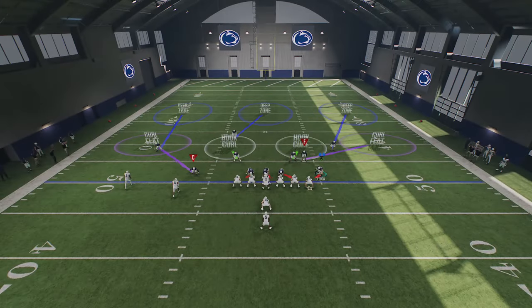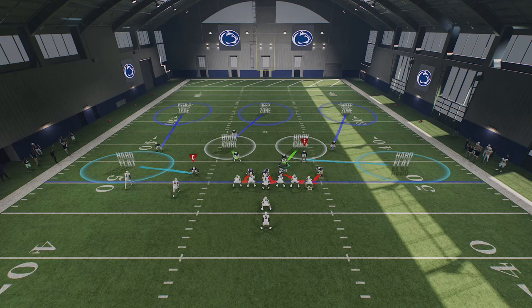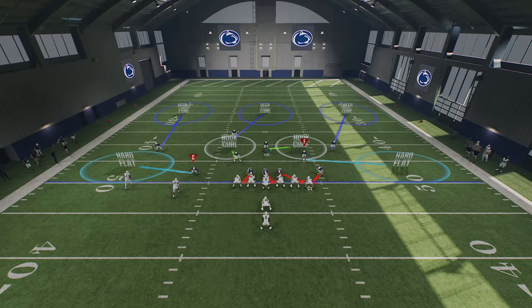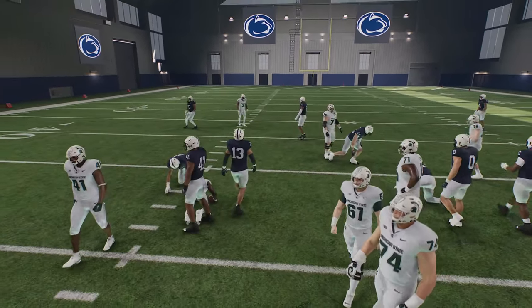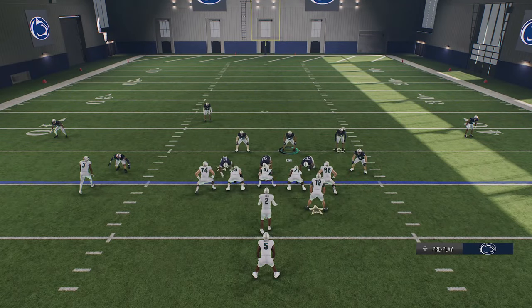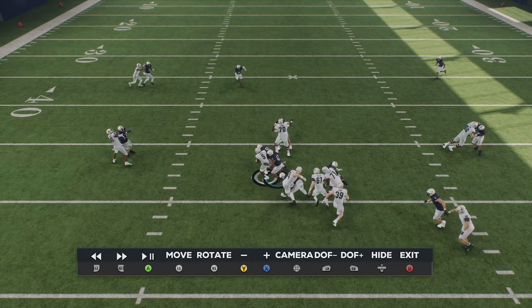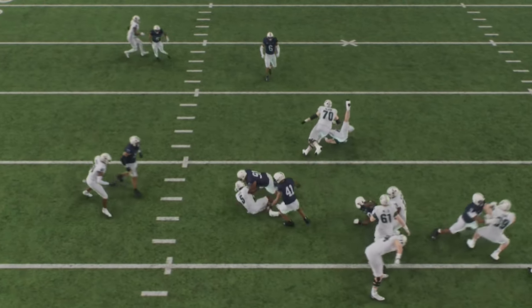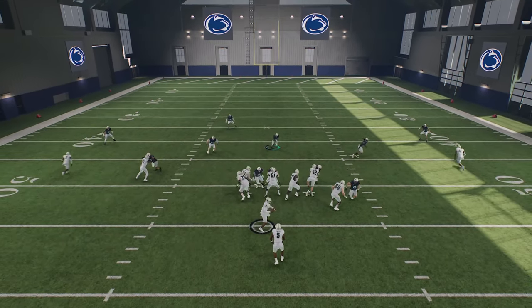Always try to have inside gap control and outside leverage, and you'll typically have an easy time stopping runs. Another trick: stay back about nine yards before the play starts and the offensive linemen won't target you, making it a lot easier to run down the lane. As you can see, I'm not blocked by the time I reach the running back — nobody really picks me up because of how far back I start. So if you expect your opponent to run, start your play further back and you can shoot gaps much more easily.